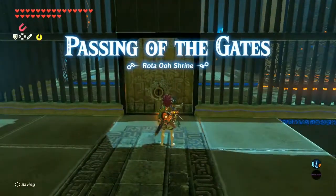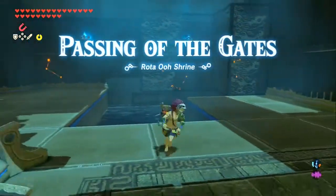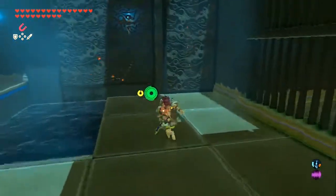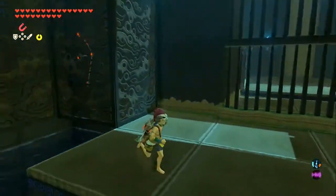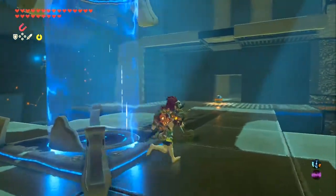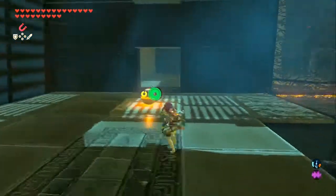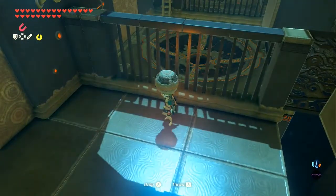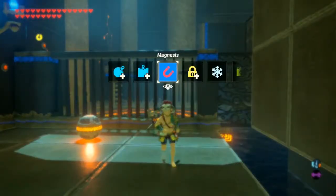Passing of the Gates. First things first, we need a small key which is to the right by hitting this crystal. But first I want to go left because there is a treasure chest around here. Hitting the crystal turns everything over, revealing an orb — which is very lovely. We can go and put this just over here with another hit of the arrow. Actually, we might be able to Magnesis it in — no, we can't.